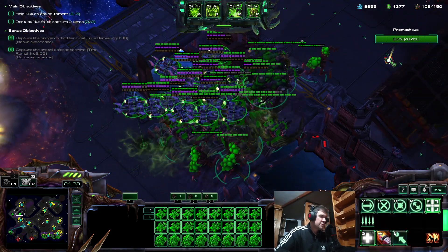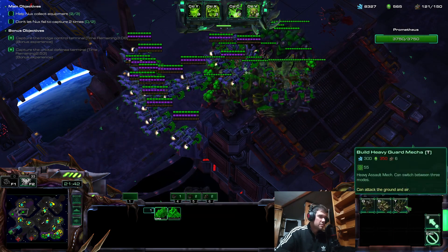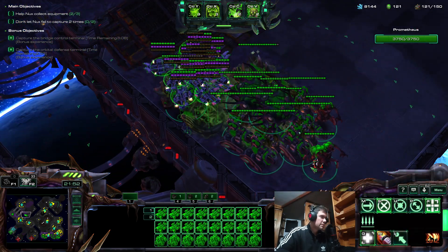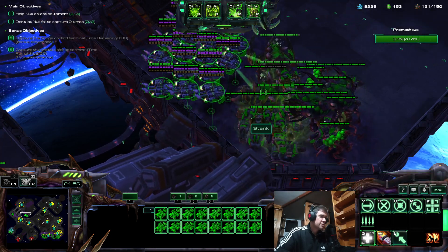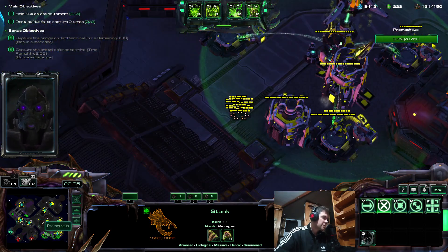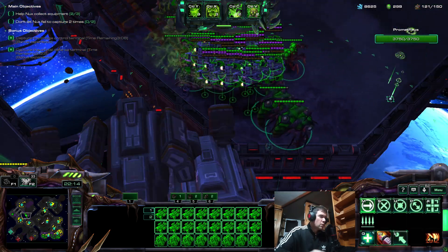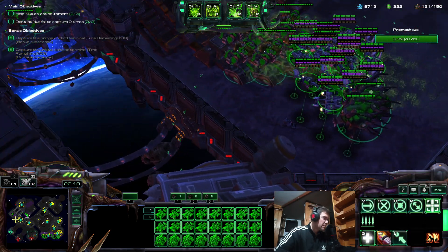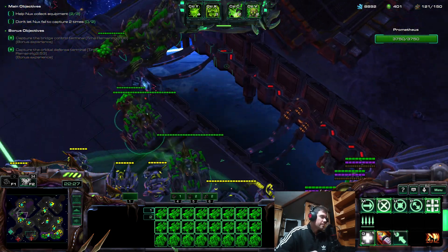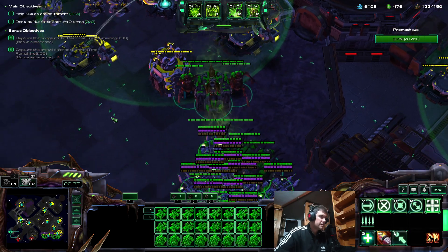This area is pretty well protected. How many Heavy Guard do I have? I think I lost quite a few — let's get more. Spotters are here. My Medivacs are swimming in energy, they're healing Stanks. Where is Prometheus? Oh no, don't destroy my own star — I have to go around. I'll get another Stank and a spotter.